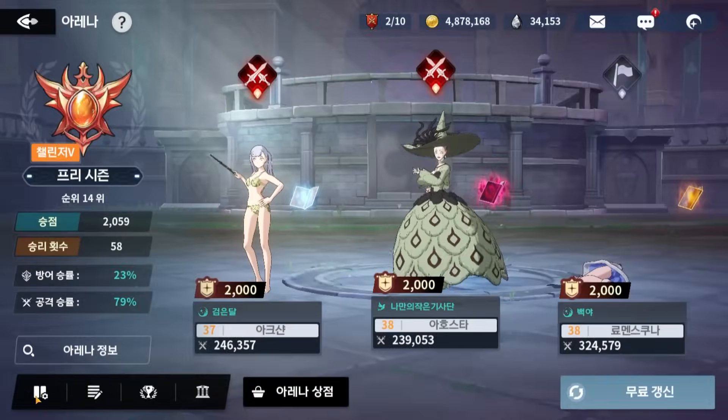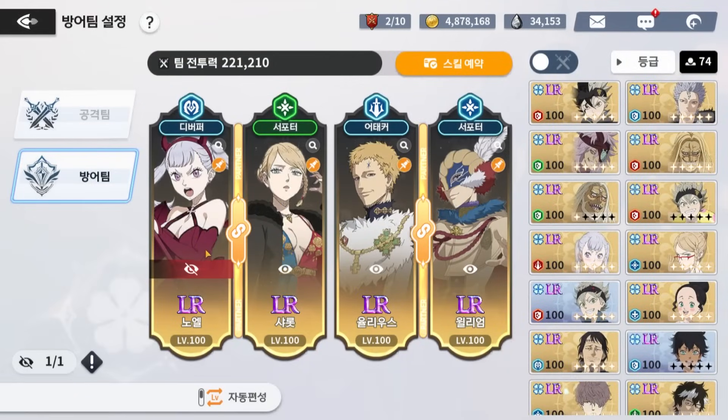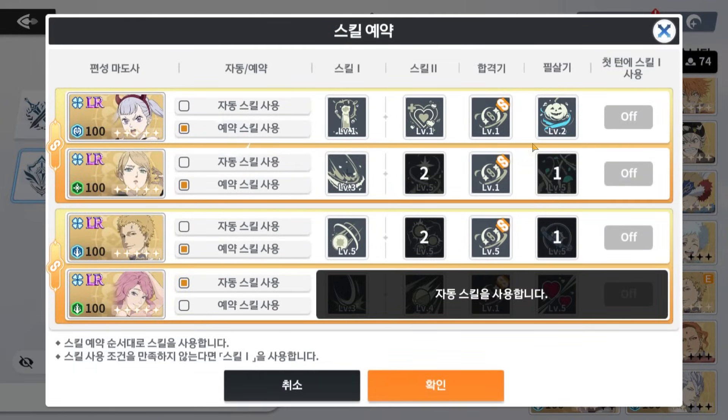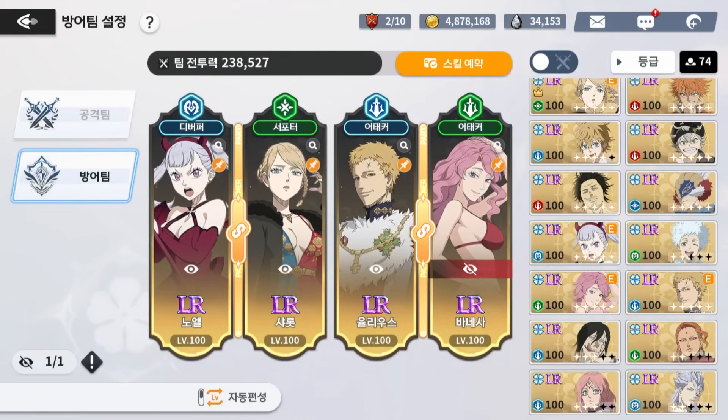I'm going to try this on defense too. We'll put Vanessa in, throw some people off, change it up. For the auto I guess: ult first always, and then basically go 1-2-1-2. That's going to be silly.